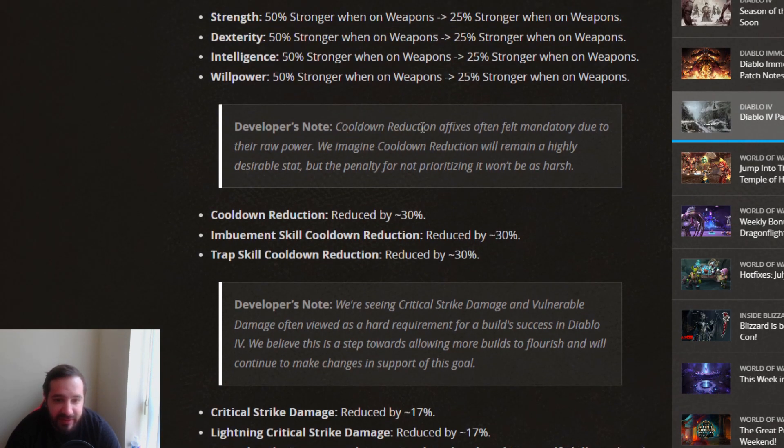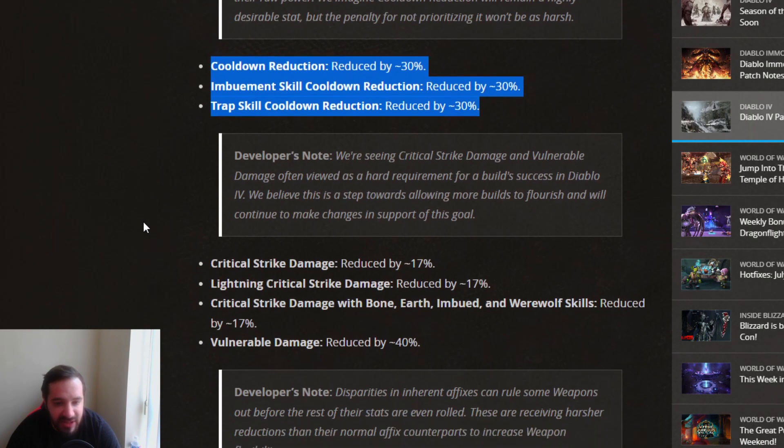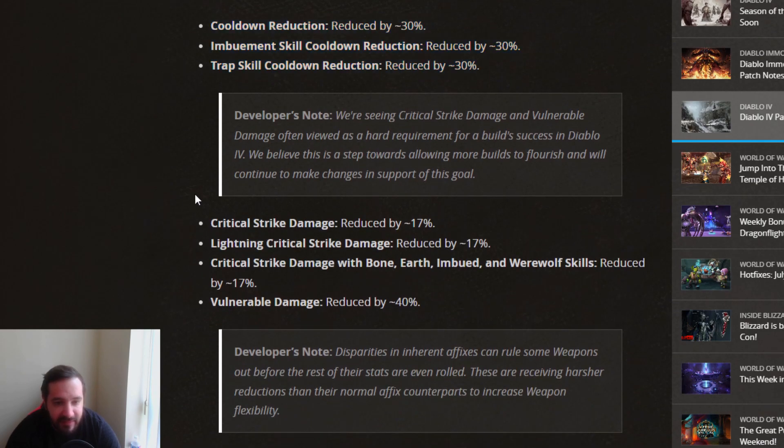Their note says cooldown reduction efficacy is often felt mandatory due to its raw power, and they want to keep it desirable but make the penalty for not prioritizing it less harsh. So cooldown reduction has been reduced by 30%, imbuement skill cooldown reduction reduced by 30%, and trap skill cooldown reduction reduced by 30%. These are actually decently positive changes.